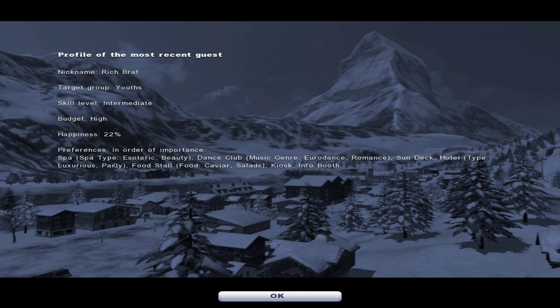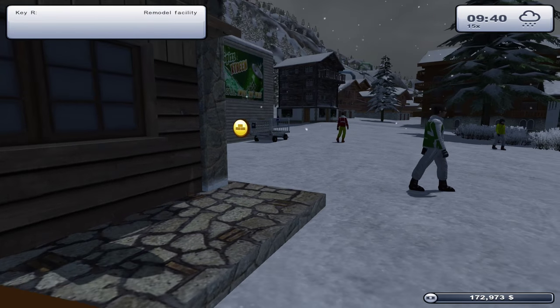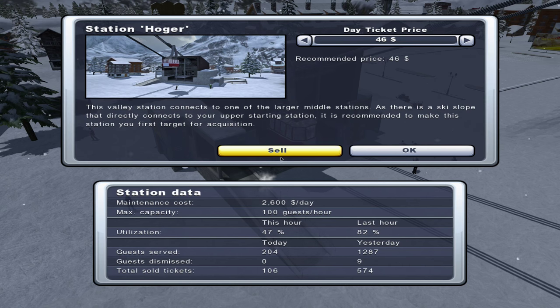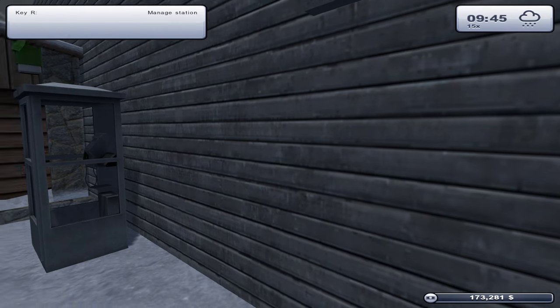The info booth gives us the option to see what people are requesting - such as a dance club, euro dance, romance, sundeck hotel, luxurious party, food stall, caviar salad - why would you want a salad up here? You want something warm and filling! They want a spa. So we're definitely going to have to remodel up yonder for the more upmarket clientele. The Hoja station lift at $46 had 574 tickets sold yesterday, and 82 used in the last hour.